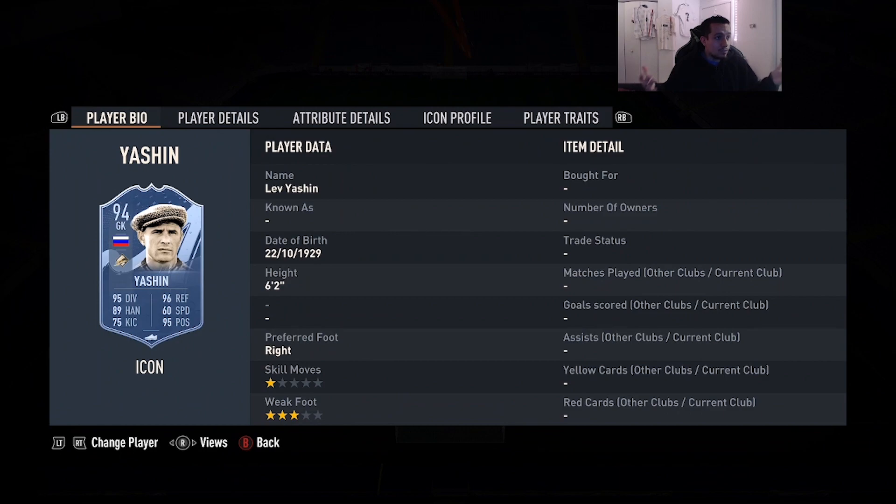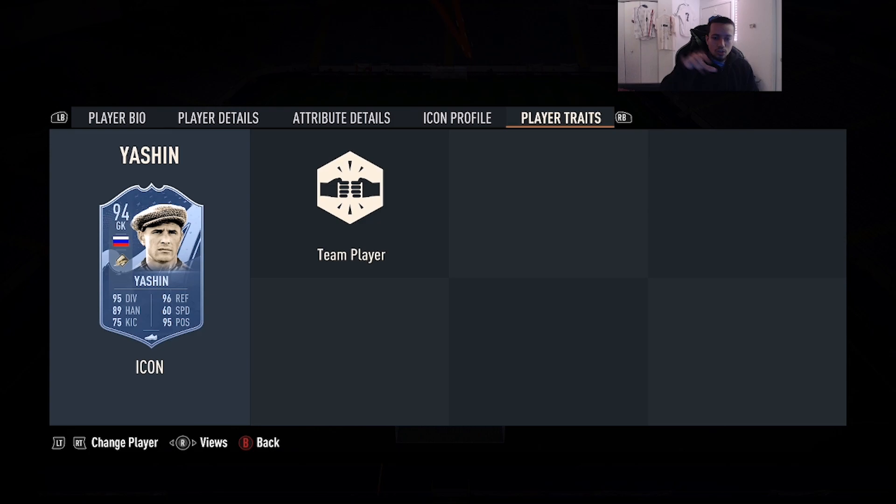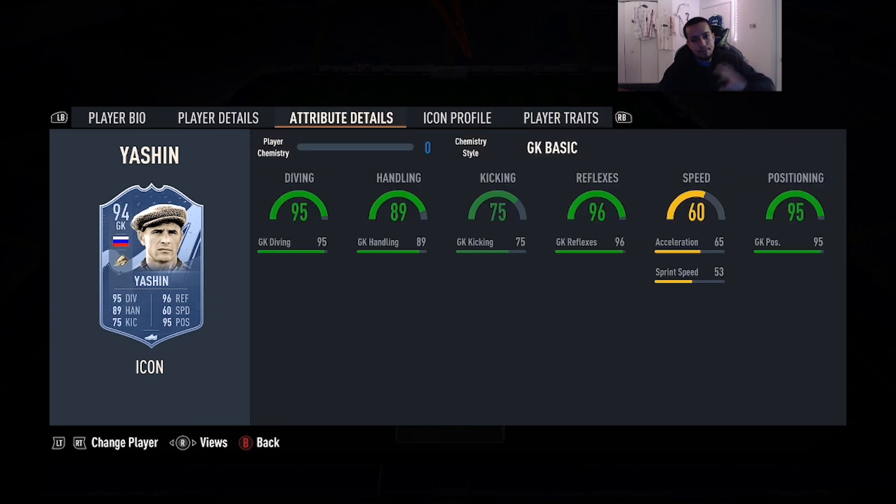Number 5 is going to be Lev Yashin — 6'2, right foot, three-star weak foot, 95 diving, 89 handling, 75 kicking, 96 reflexes, 95 positioning, no traits in game. The prime version I rate highly — not the base or mid version. Obviously everybody loves Yashin with the hat. I've gone against this card a lot of times and it's very hard to score on him, which makes sense because he has very high reflexes, diving, handling, and positioning — which compensates for him being only 6'2 in net.